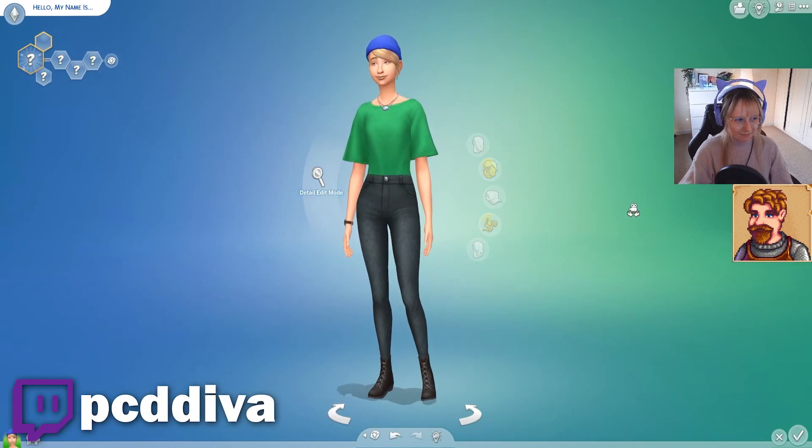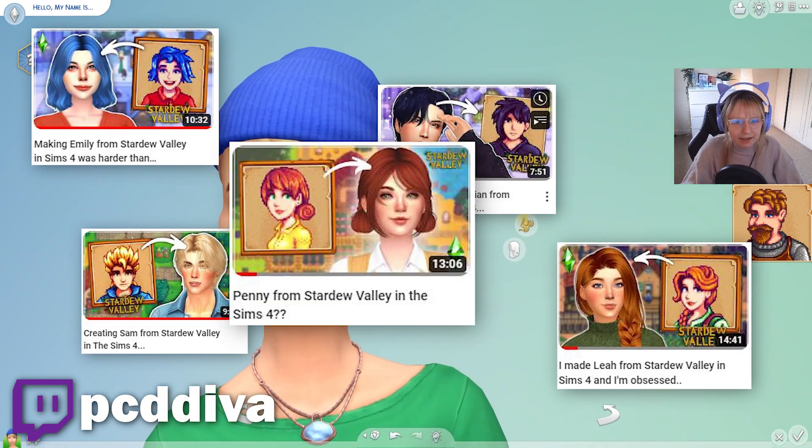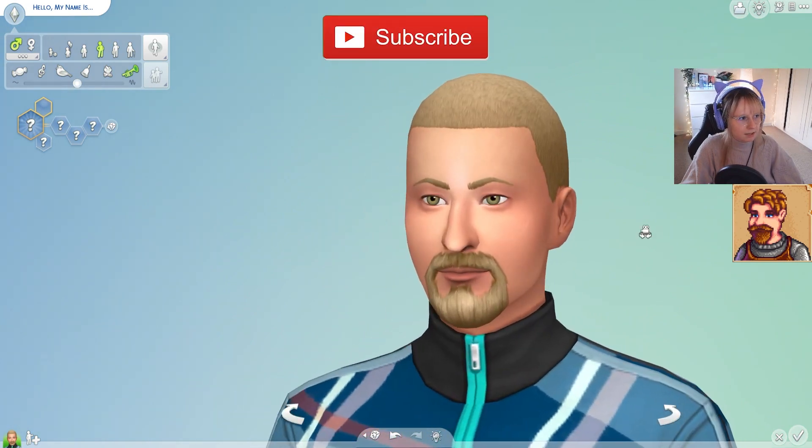What we are going to be doing today is we are going to be making Clint from Stardew Valley, continuing the legacy of making all the Stardew characters. So let's begin. We could start with this sim — I was gonna say randomize a couple of times, but he already kind of looks like a Clint.